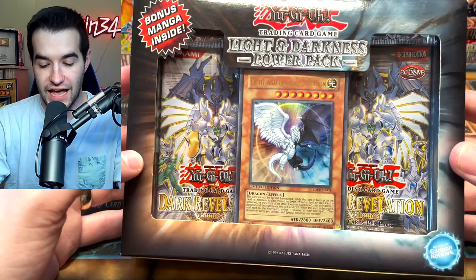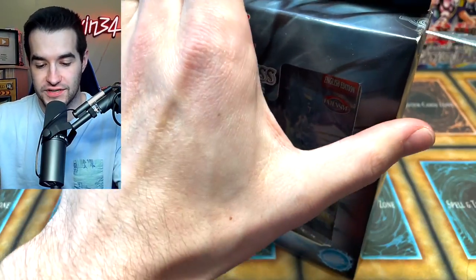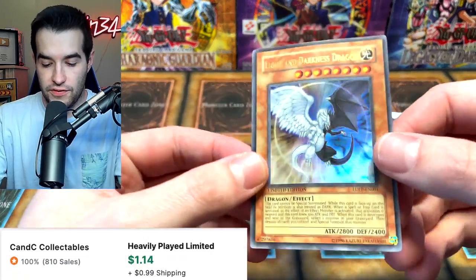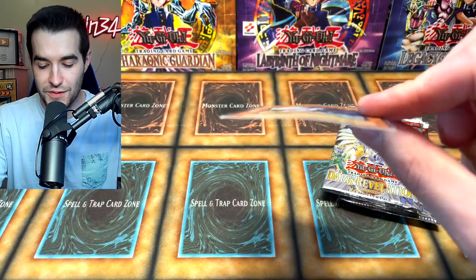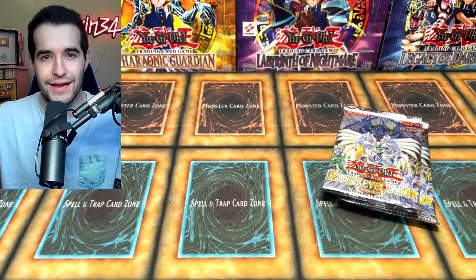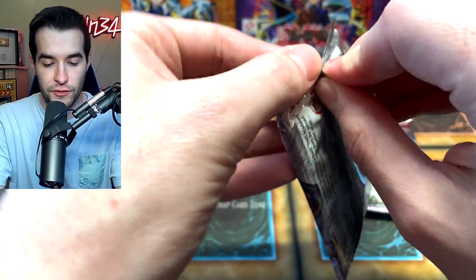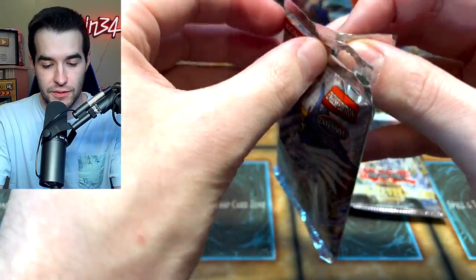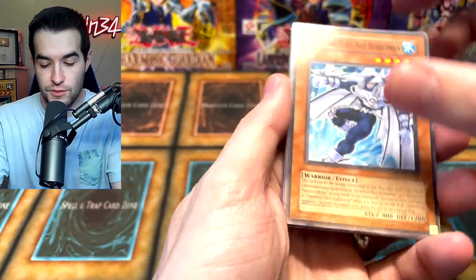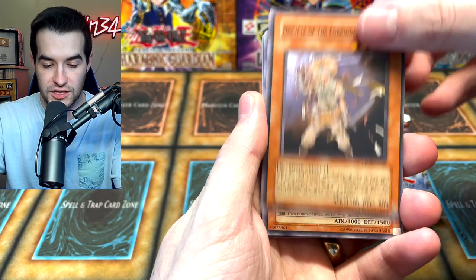We've already gotten Gold Series and Dark Legends. Oh my goodness — Light and Darkness Power Pack! There's some big stuff in Dark Revelation 4, let's see if we can get this open. If you ever want to send something in for an opening like this, I'd be glad to do it, especially old school stuff. These promos were not always stored the best so there's a little bit of a bent card. Only two packs in this, and these are like a hundred-and-something dollars now — they used to be like 40 for a long time.